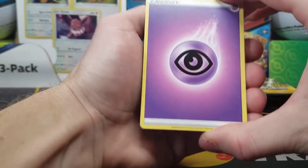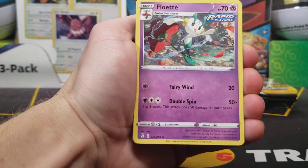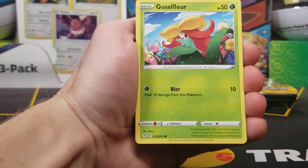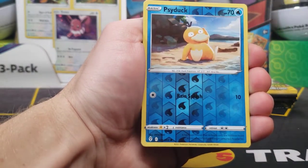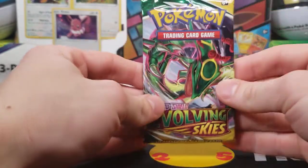There's the psychic type energy I guessed last pack. Trainer card, a Flabébé, Boulder Pump Kaboo, a Carvanha, Gloss of Floor, Fletchling, Scraggy, reverse of a Psyduck, and a non-holo Shiftry. Moving on to our next pack.